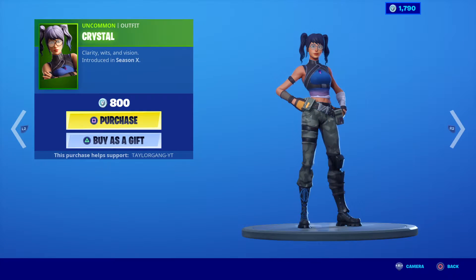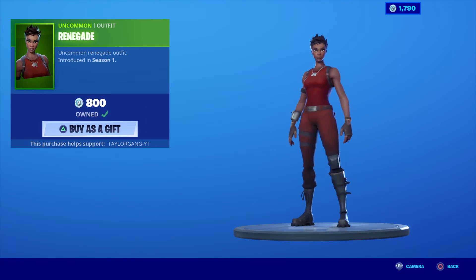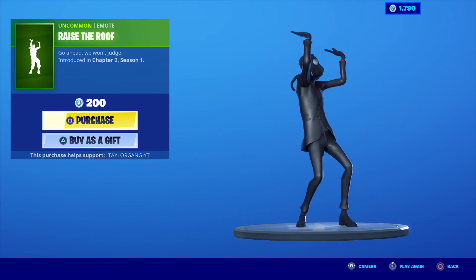The Viper - not bad to put that with this set. The Stingray comes back as well, 1200 V-Bucks for that. The Renegade comes back and Make it Rain, dropped in Season 3. The Raise the Roof as well.